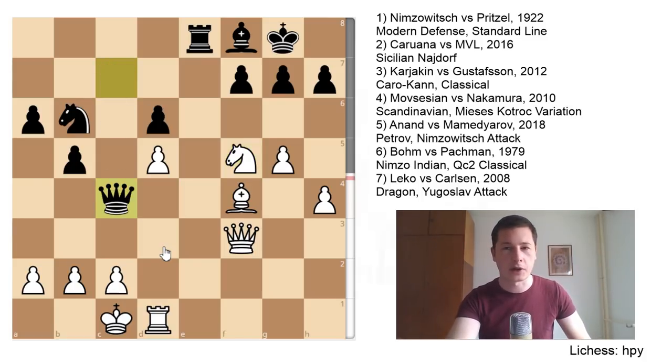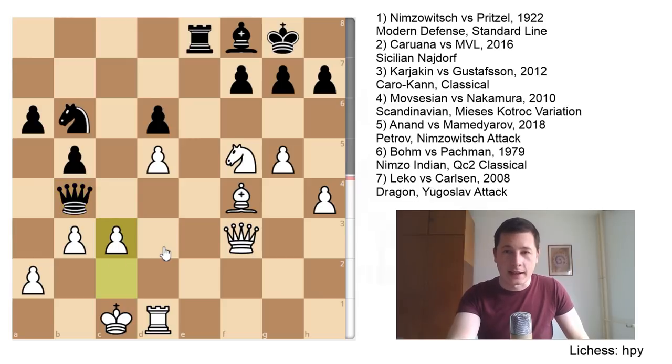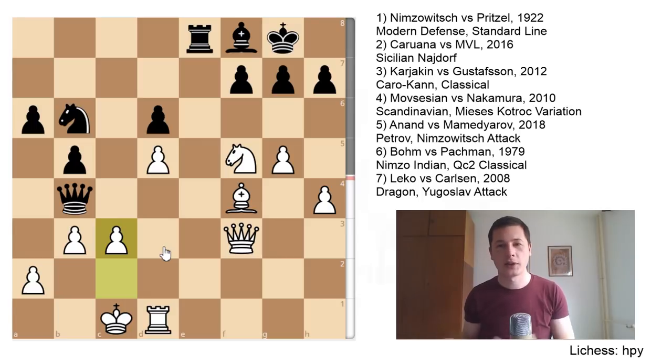Now things start to turn around. Qc4 looking at a2, b3 — I would prefer king to b1 — Qb4, c3. Another dubious move, weakening the squares around his king. This is what you have to look out for: when your opponent's attack starts on the side where your king is, very often people start to panic and start moving the pawns around their king, which could lead to problems because the squares are now very weak. Rc8 double attacking, Rd3 defending.